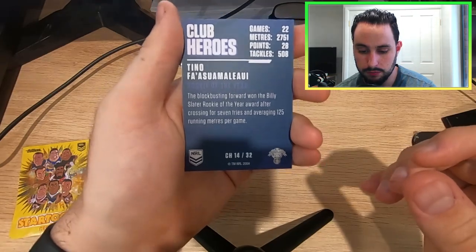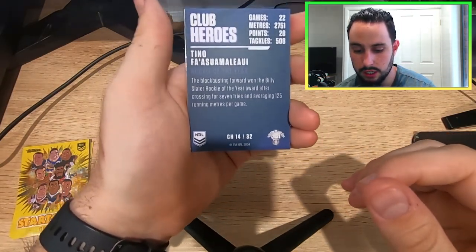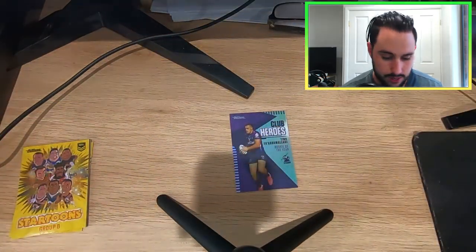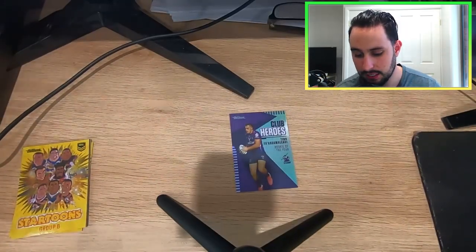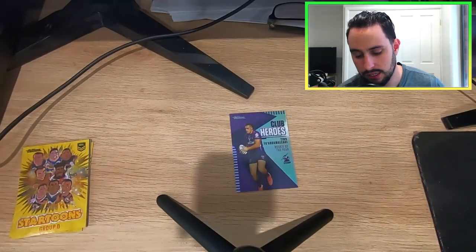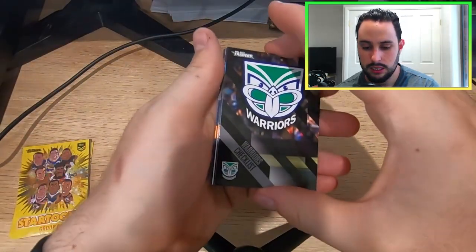22 games, 2751 meters, 28 points, and 508 tackles. The blockbusting forward won the Billy Slater Rookie of the Year award after crossing for seven tries, averaging 115 meters per game. Awesome card to have — as he is now a Titan, it's great to have any type of Titans card, even if it's from a previous team, and he's obviously a very good up-and-coming player.